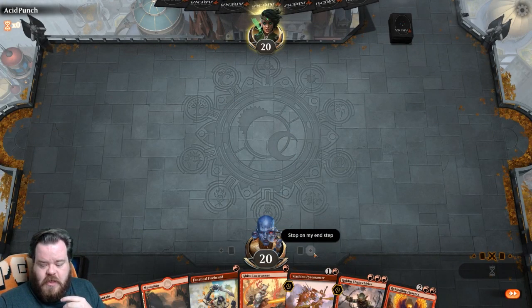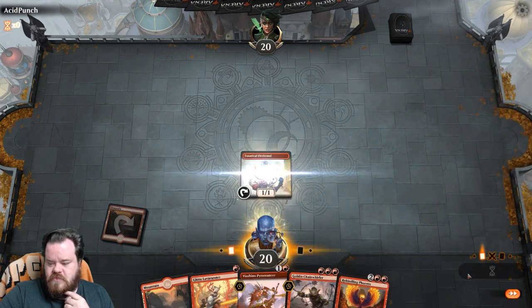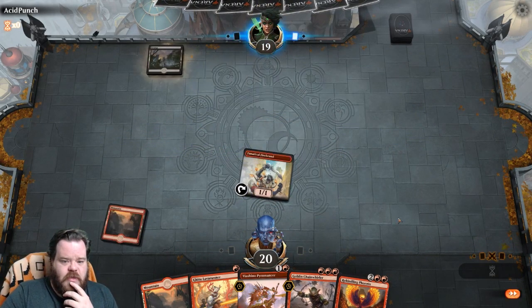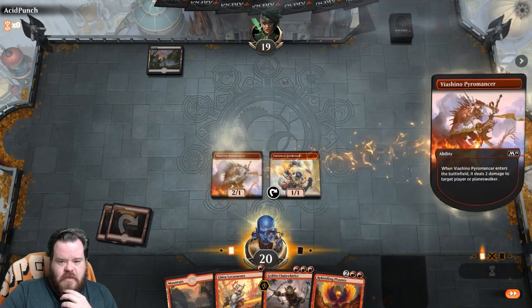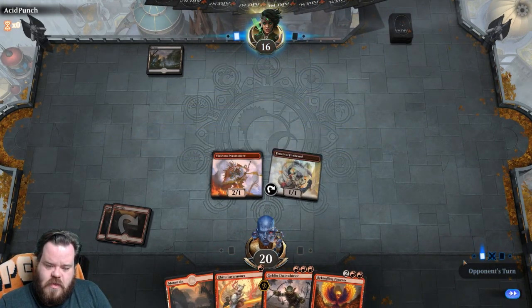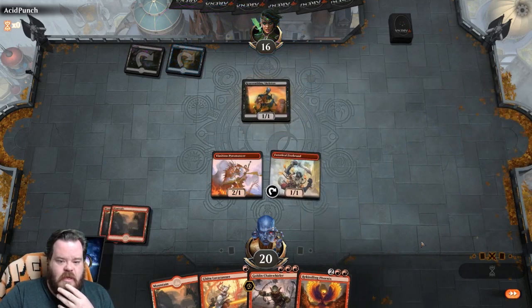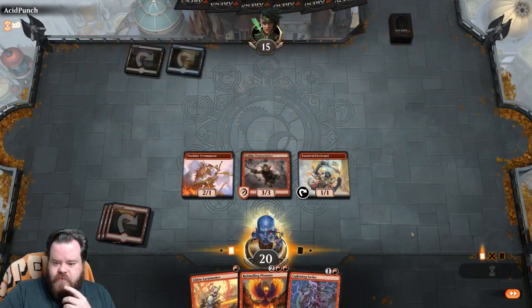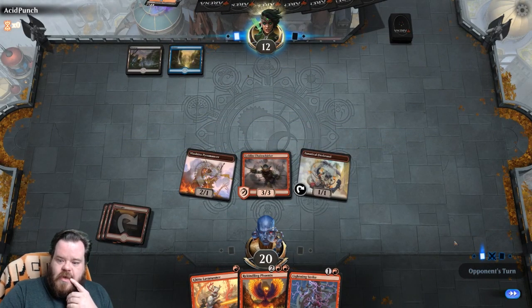This actually looks pretty decent. So I guess we just Fanatical Firebrand and get in for one. Like I said in the intro, this is probably my least liked deck — it's not the most fun thing to play in the world, to be honest. So we hit again. Next turn we've got a Goblin Chain Whirler. There's a Reassembling Skeleton — that's pretty decent. We'll play our Chain Whirler, get rid of the Skeleton, and swing in. He's down to 12.